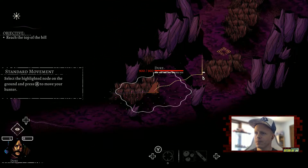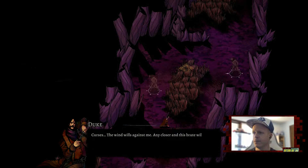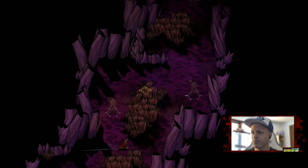Moving between bushes now, we have two enemies on the left and right. The wind is against us — any closer and this brute will catch our scent. Enemies can track you not just by sight, but also by your scent. Always mind the wind direction; hunters' scents are carried on the wind, so keep downwind of your prey. Any idle monster that discovers a hunter's scent will immediately become alerted and investigate on the next turn.